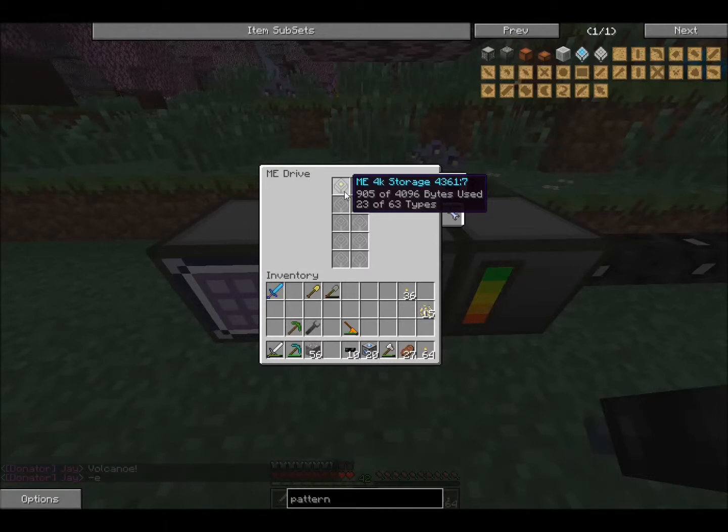The types refers to individual types of items. So if you had cobblestone, dirt, and wood in your inventory and that was it, you could effectively fill your disk up to say 4096 bytes total, but it would only have three of 63 types being used, because you only have three distinct types of items in the drive. On the flip side, you can only put 63 individual types of items in there. So even if you put one of each type of item in there, that would max you out despite the fact that this could actually hold a lot more of those 63 items.